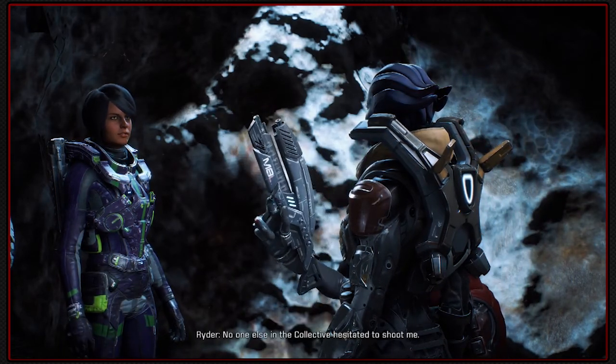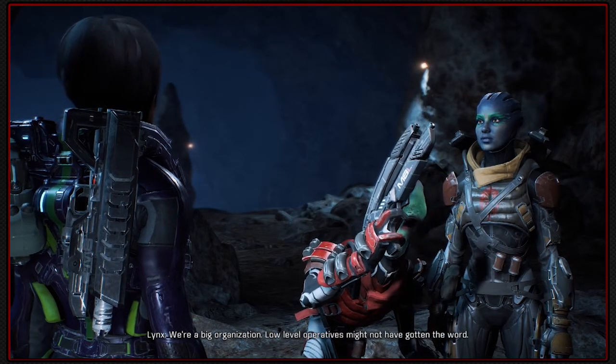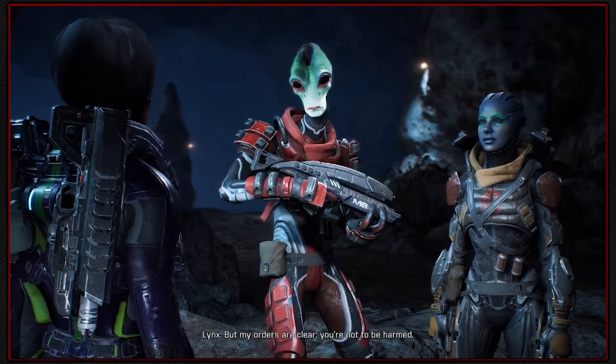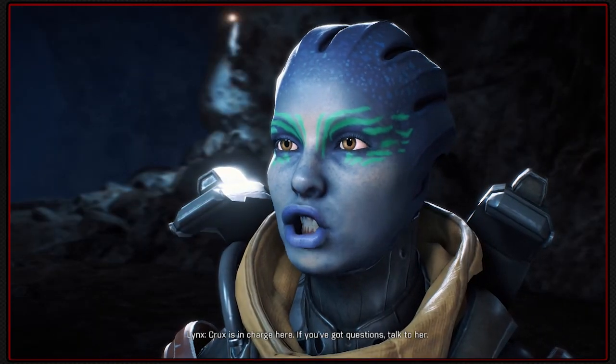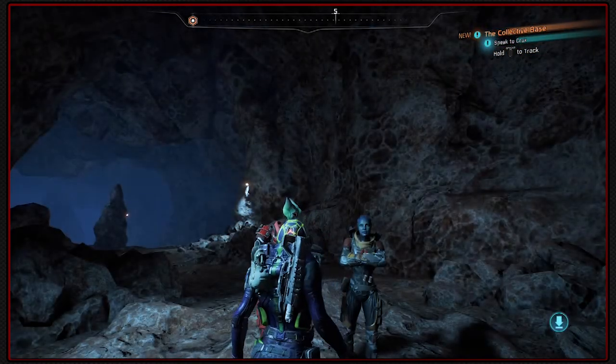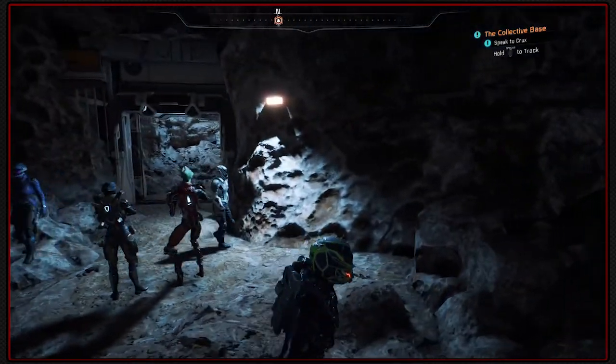No one else in the Collective hesitated to shoot me. We're a big organization - low-level operatives might not have gotten the word, but my orders are clear. You're not to be harmed. Crux is in charge here. If you've got questions, talk to her. Okay then, Lynx. We found the Collective's base. I didn't even know we had to find it.